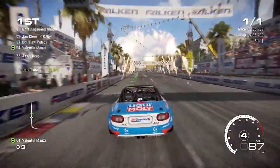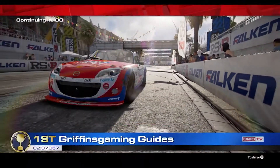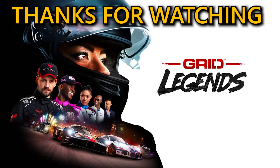That's the Balancing Task trophy guide complete for Grid Legends. I do hope that it's helped you out. If it has, please press the like button. Let me know down in the comments how you got on with beating the 787B as the MX-5. You're also going to find a little red button that says Subscribe — give that a click, then press the notification bell next to it so you won't miss out on any of our future uploads. You guys take care of yourselves, and we look forward to seeing you back here at Griffin's Gaming Guides.